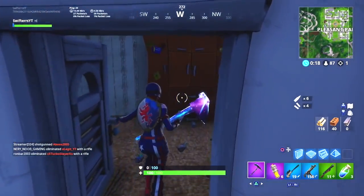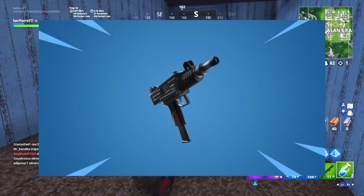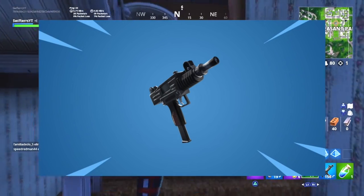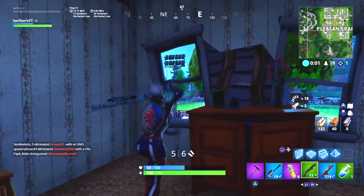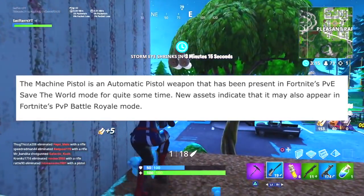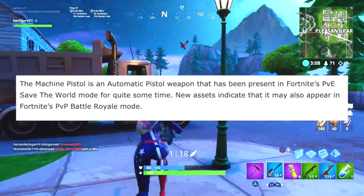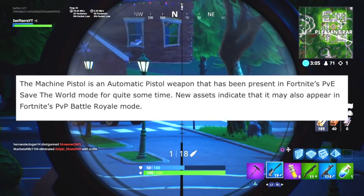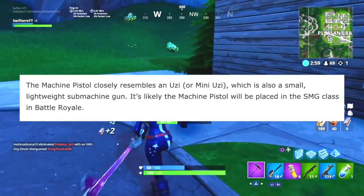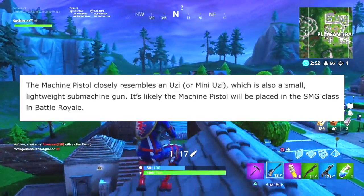To get started, the very first new thing we may see coming to Fortnite is something recently leaked in the game files: the brand new Machine Pistol. According to new assets discovered in Fortnite's v7.10 patch update, these files indicate that the Machine Pistol weapon may be coming from Save the World into Fortnite Battle Royale. It's an automatic pistol weapon that has been present in Fortnite's PVE Save the World mode for quite some time, and it closely resembles a Mini Uzi — a small lightweight sub-machine gun — making it likely to be placed in the SMG class.